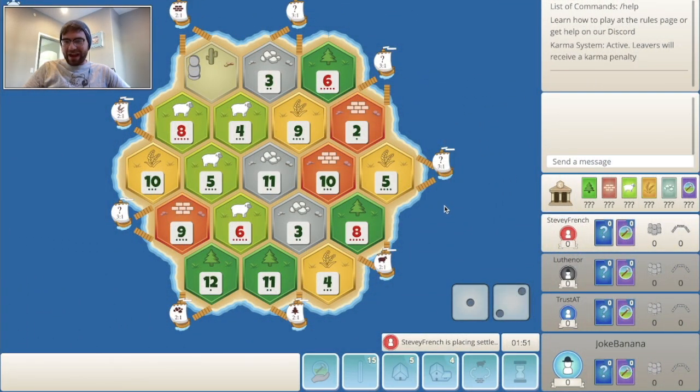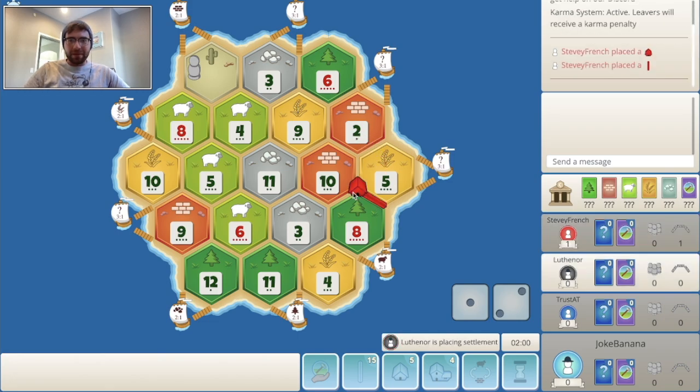It looks like I have the last placement on this board today. Last game I also went last on my placement. So let's take a look at what's going on here. The immediate 8-5-10 gets snagged by red — I'd agree with that, looks pretty juicy. Best road building you can get and a good wheat spot. I think the 6-9-3 also looks pretty good, as well as the 9-5-10.